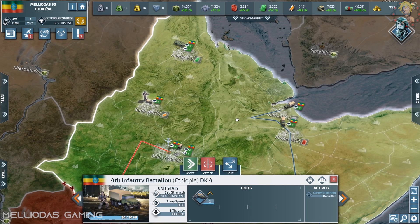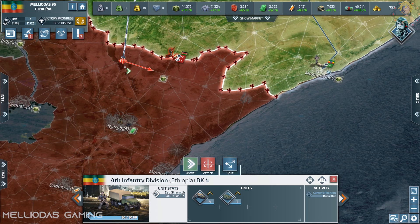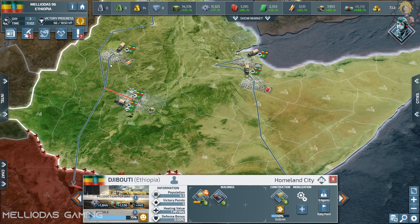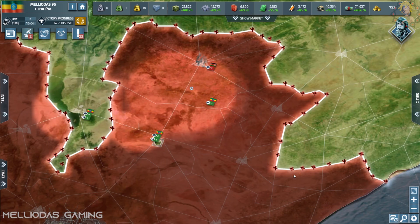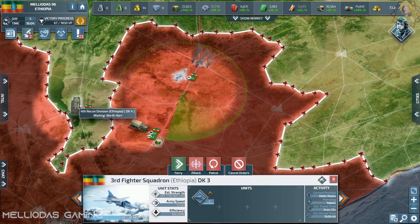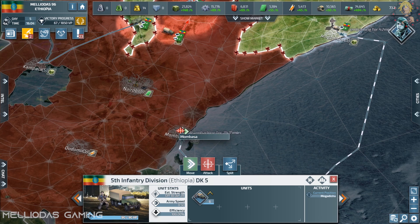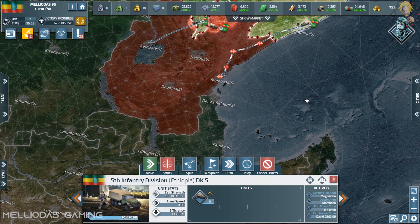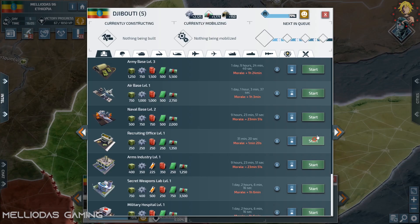Luckily Kenya is using their towed artillery to attack an empty province, so we can get rid of them quickly. Until our unmanned ground vehicles and mechanized infantry are ready, we'll handle this threat. The new land strategy is going to be amazing — lethal and very strong — and you'll see with the numbers how this new feature helps a lot in land combat.